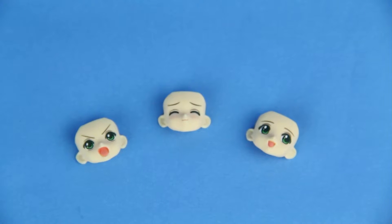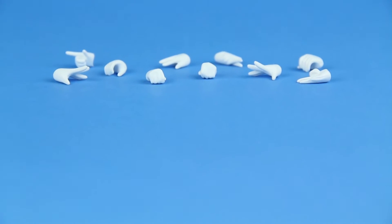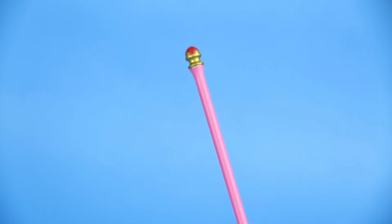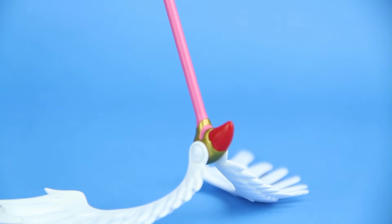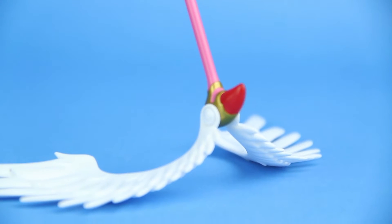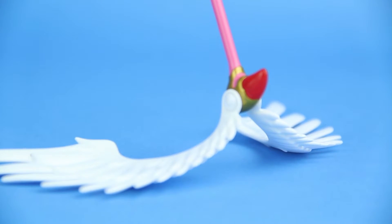Sakura comes with 3 faces and a total of 10 hands. The only major flaw the figure has is that putting the staff wings on can be very difficult the first time — it took me 30 minutes — but it gets easier at least.